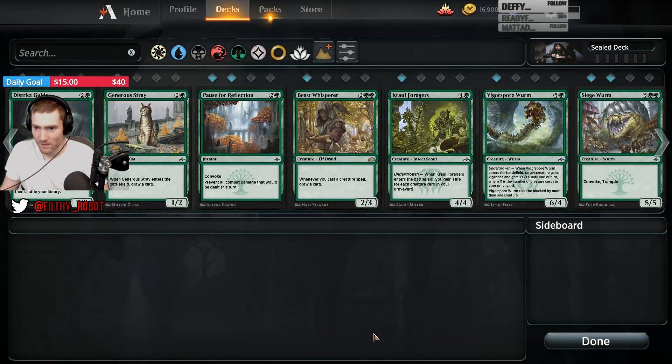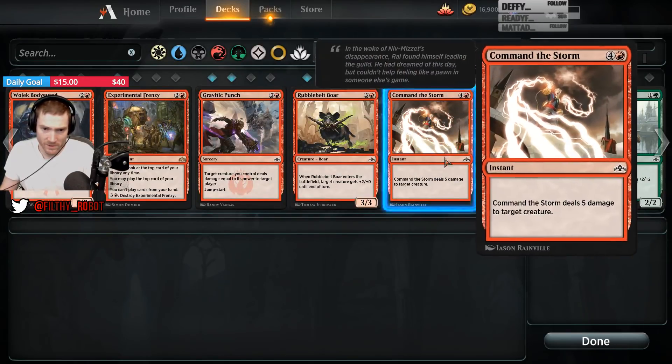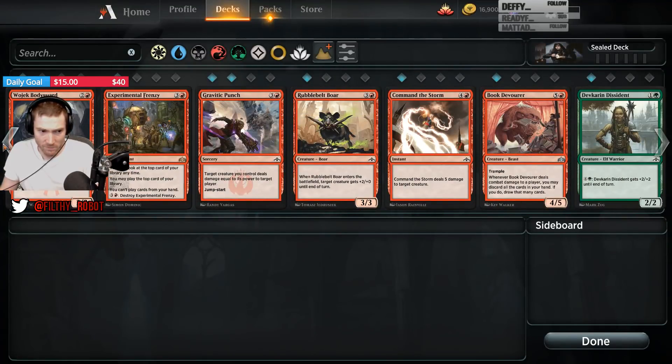Wow, kind of missed over there. 2 Siege Worms, a Beast Whisperer, Charnel Troll, Vigorspore Worm. That's a pretty powerful late game. District Guide's good, Dissident's fine. Command the Storm as a splash is totally reasonable. Could do Book Devourer splash too. Experimental Frenzy's fine as a splash.